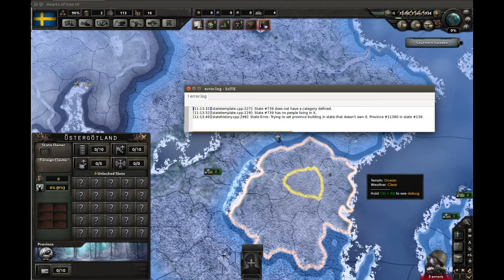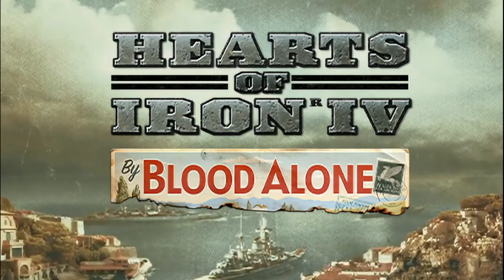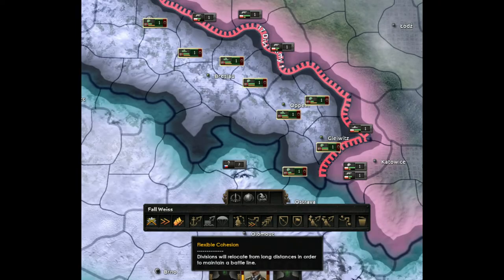Unit cohesion and a little about modding — what's gonna happen? I would like to tell more about the DLC, By Blood Alone. The cohesion parameter can be set on any root frontline order, and will affect how the unit controller places divisions across that frontline.